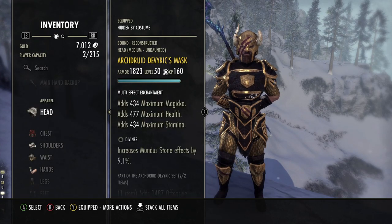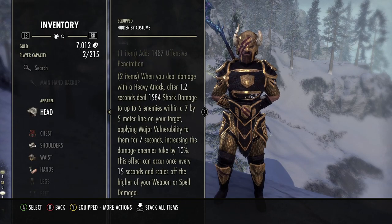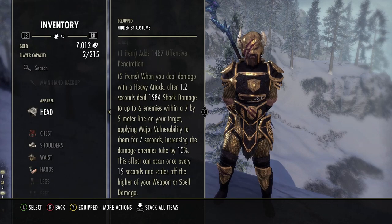The next set I'm using is Arch Druid. This is going to provide an AoE Major Vulnerability debuff. We get offensive pen — which isn't that useful — but when we do a heavy attack, it's going to do shock damage and apply Major Vulnerability to the enemy. So when Turning Tide is not active, we heavy attack and proc this one instead, so we can maintain basically 100% uptime on Major Vulnerability.